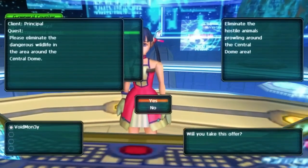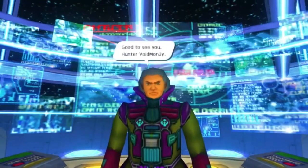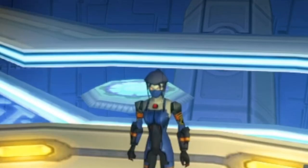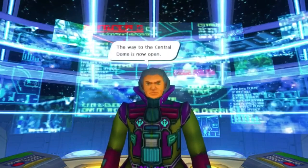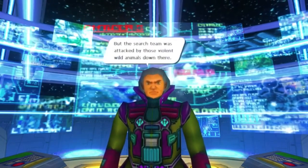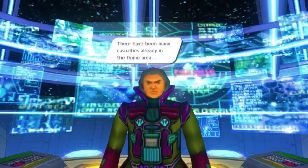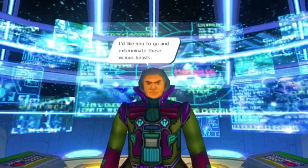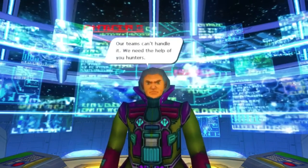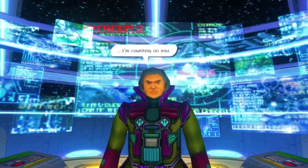Confirming the quest will put you into dialogue with the principal. He says: Good to see you, Hunter Voidmon3Y. Let me get straight to the point. The way to the Central Dome is now open. We went in to further investigate the reason for the explosion, but the search team was attacked by those violent wild animals down there. There have been many casualties already in the Dome area. I'd like you to go and exterminate these vicious beasts. Our teams can't handle it. We need the help of you hunters. My secretary Irene has the details. Please speak to her. I'm counting on you.